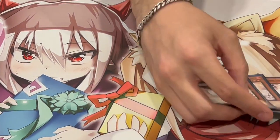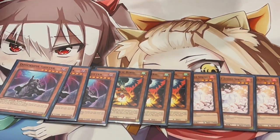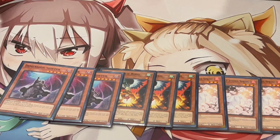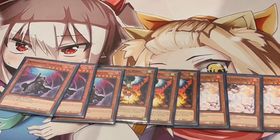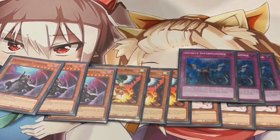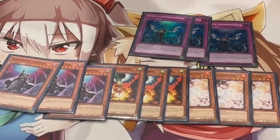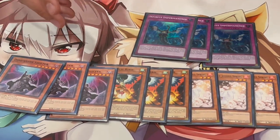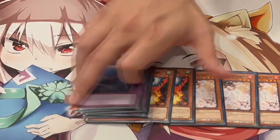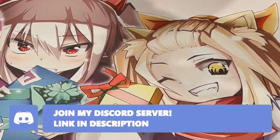Next are the hand traps — we're playing three Ash of course, three Droll & Lock Bird. This deck can play Shifter, which is insane, because all of your Yosenju monsters bounce back to your hand on the end phase, so you're never going to lose to Shifter yourself — which is really powerful. On top of that it just hurts so many meta decks. Being able to activate Shifter and then Kaiju your opponent is kind of insane. Three Shifter of course, and three Imperm as well. We're not playing Nibiru because I don't think it's as powerful this format.